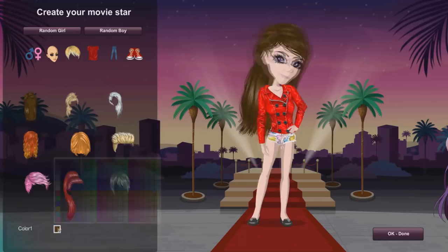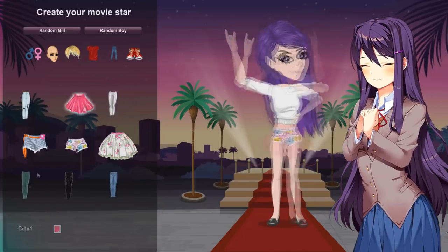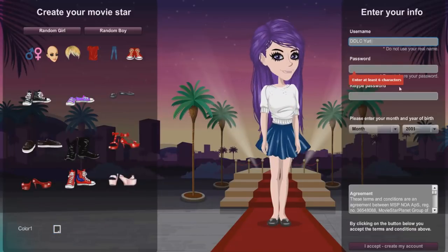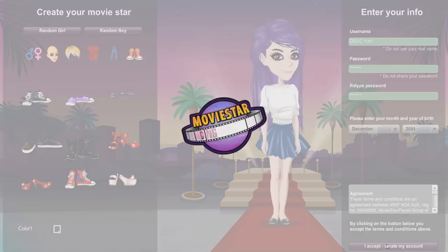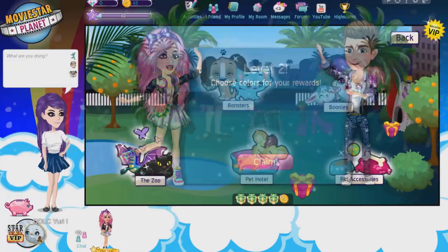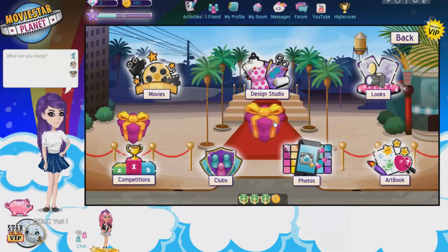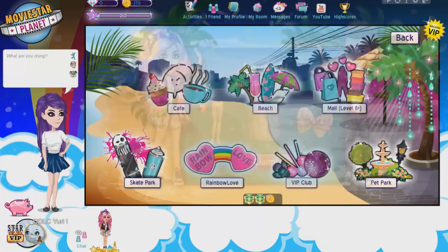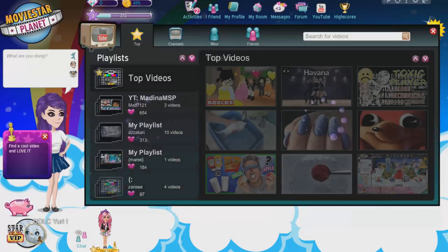So first up is my beloved waifu, Yuri. I love her. Here I am just creating my user, doing the Pixie Star introductory thing. Y'all know the drill. Let's be friends.